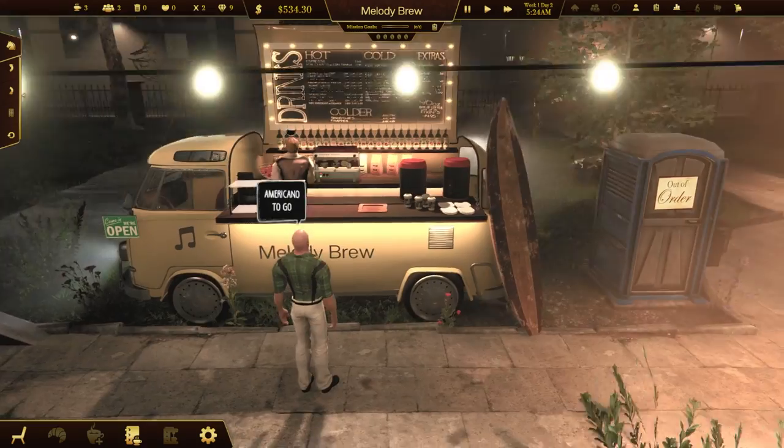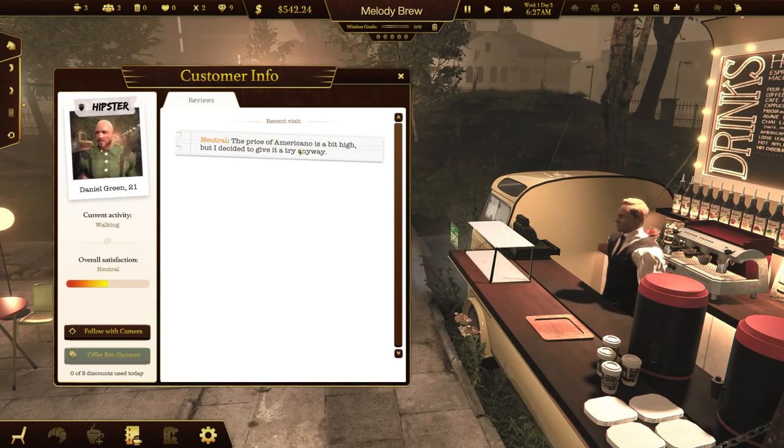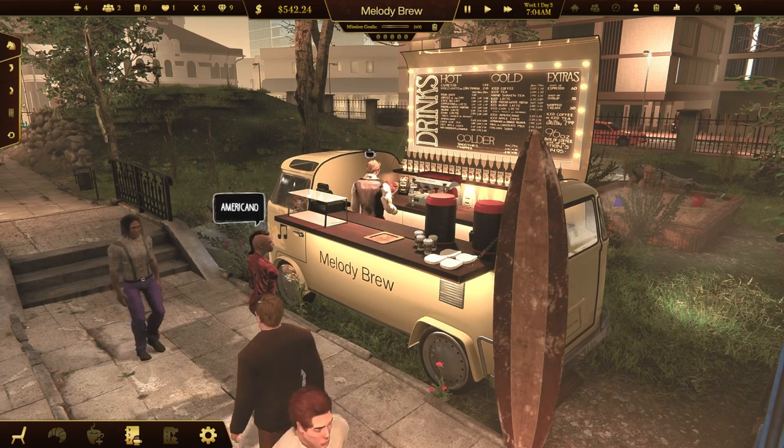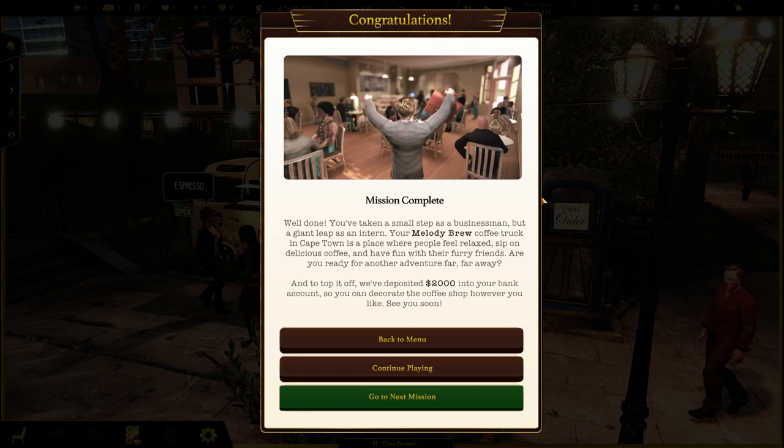There we go. Oh, he wants the expensive coffee — and he got that to go. He says it's a bit high. I decreased the price by 50 cents, so let's see if that makes a difference. The price is very affordable now. Oh, they deposited two thousand dollars in my bank account — nice! Let's go to the next mission.